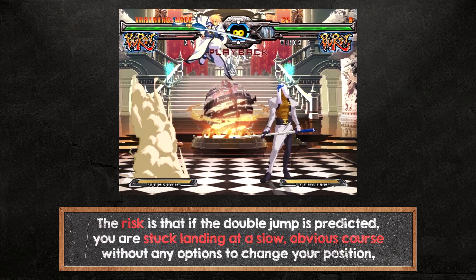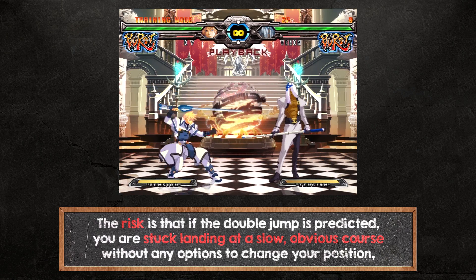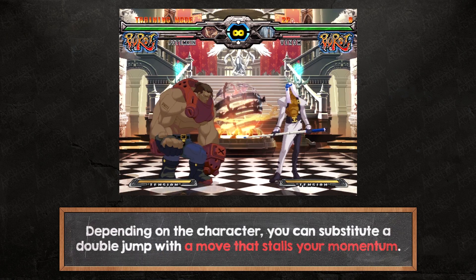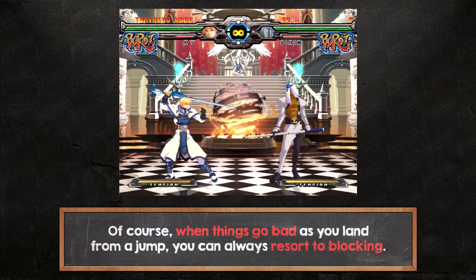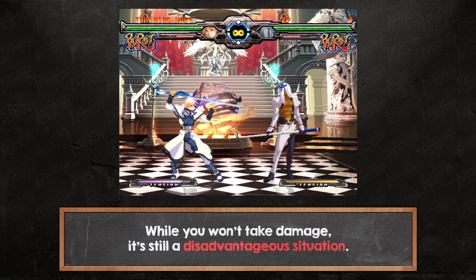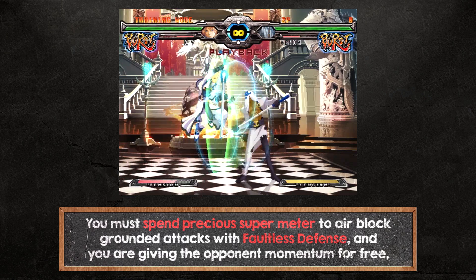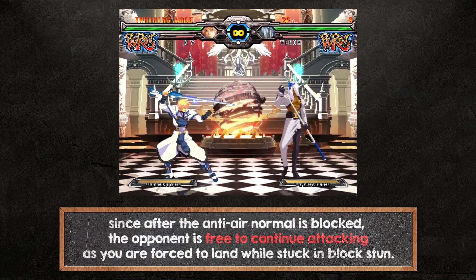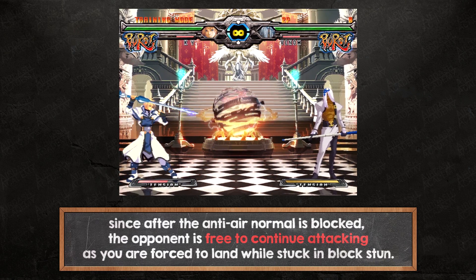The risk of the double jump is that if it's predicted, you are stuck landing at a slow, obvious course without any options to change your position, which allows the defender to easily reposition and set up offense. Depending on the character, you can substitute a double jump with a move that stalls your momentum. When things go bad as you land from a jump, you can always resort to blocking — but while you won't take damage, it's still a disadvantageous situation. You must spend precious super meter to air block grounded attacks with faultless defense, and you give your opponent momentum for free since after the anti-air normal is blocked, the opponent is free to continue attacking as you are forced to land while stuck in block stun.